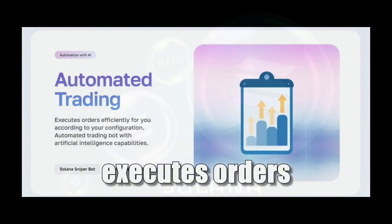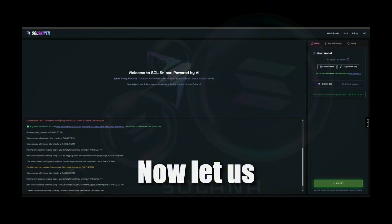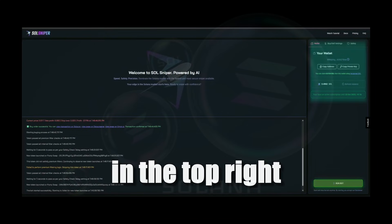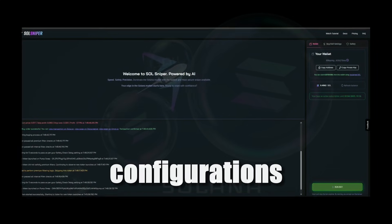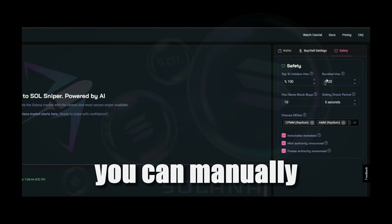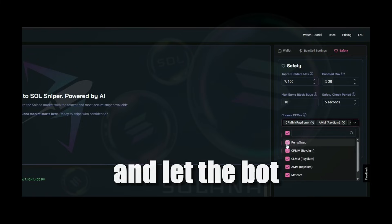Automated trading executes orders efficiently and automatically according to your configuration and preferences. Now let's move on to the actual bot. This is the software interface. Up here in the top right you will find all the settings, configurations, and safety features menu. You can manually choose every check you like, or just use the standard configuration and let the bot do its magic.